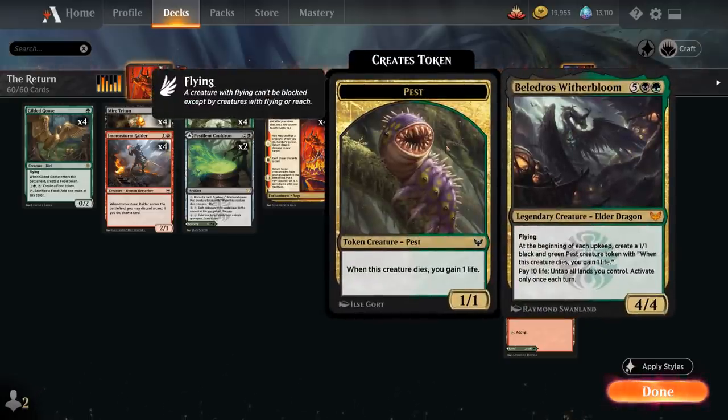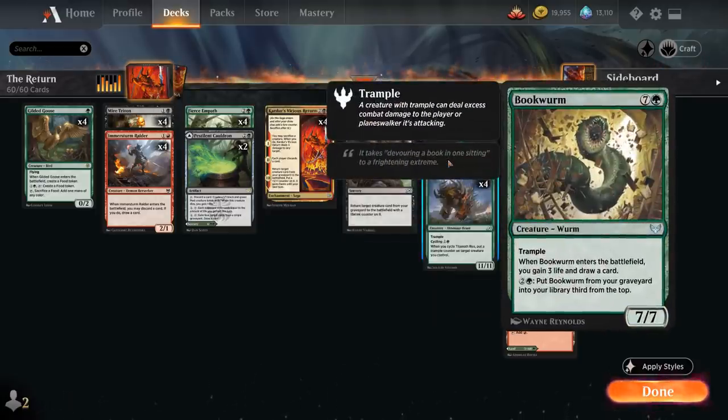We've got Belladrose Witherbloom, a 7-mana 4/4 Legendary Elder Dragon with flying that at the beginning of each upkeep — including the opponent's — generates a 1/1 pest token that gains 1 life when it dies, and we can also pay 10 life to untap all lands we control. Then there's a one-of Bookworm, an 8-mana 7/7 Trampling Worm that when it enters gains 3 life and draws a card, and we can also put it back in our library from our graveyard.